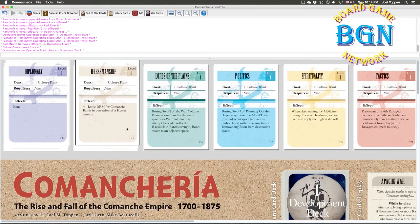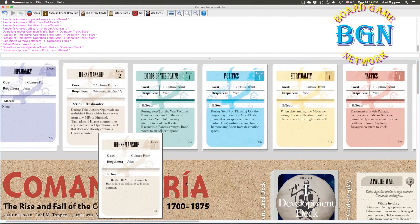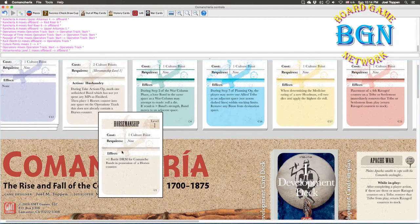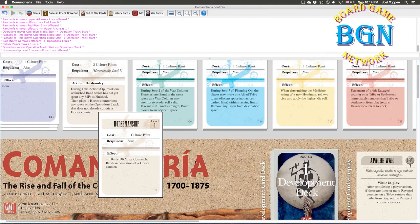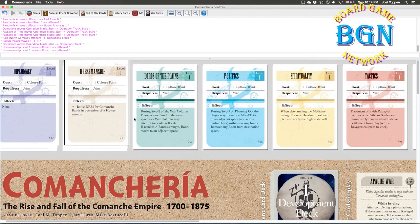I typically start with Horsemanship. It gives a plus-one battle die roll modifier for bands in possession of a horses counter. I'm going to face battles in the game, and I'm almost always going to have horses, so this gives me that much more of an edge. That said, it's not necessarily the best decision — let me show you some other options.